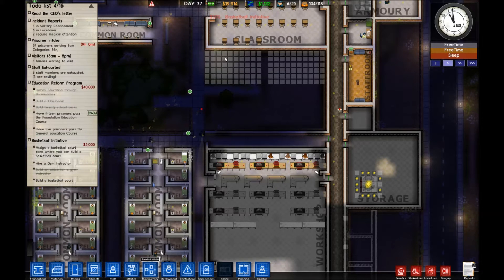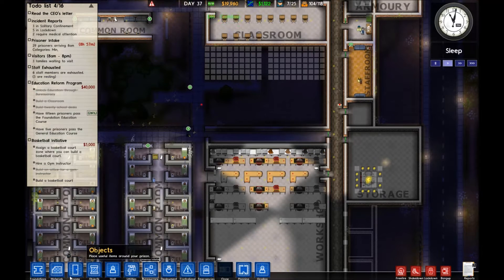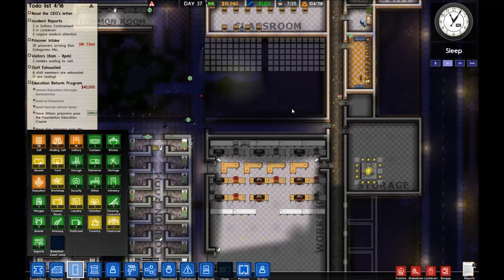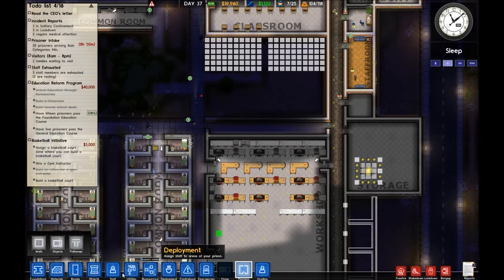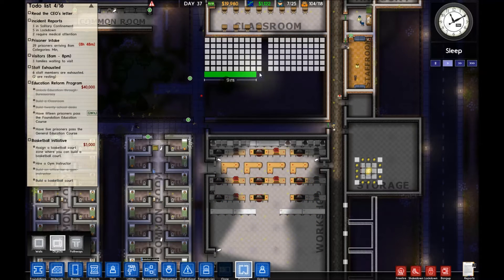While I was waiting I just marked out the zones that the basketball court will take. It requires ten by seven — I thought it was ten by six, so I made a mistake. The actual court requires ten by six but it expects you to put at least one bench in as well. So let's just go back to the planning and add another row for objects.